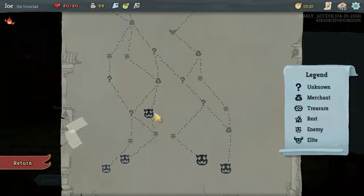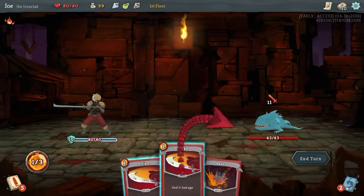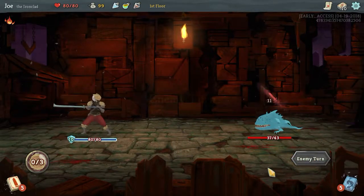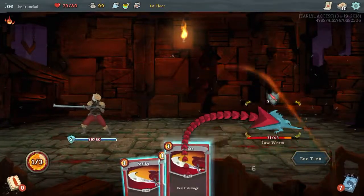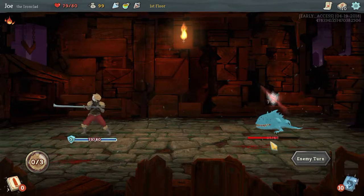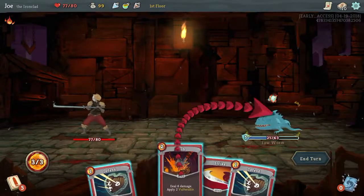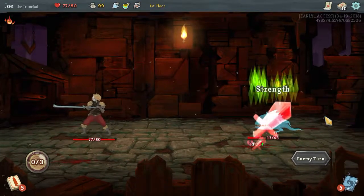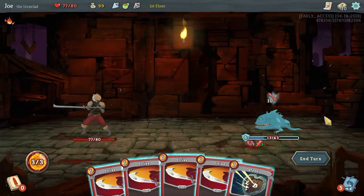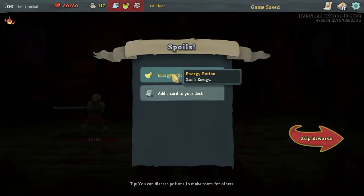I think we will go this way. Jawworm, alright. Seems to be the favorite of this game to start me out with recently. Let's get a bash going. Another Strike. And then we should Strike to win. Heal back to full. Energy Potion.